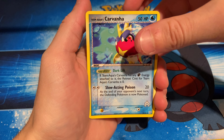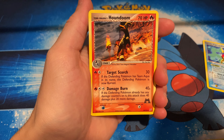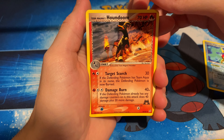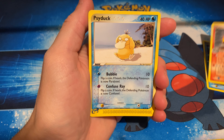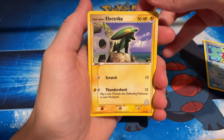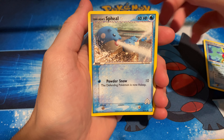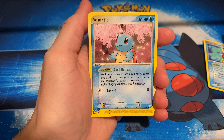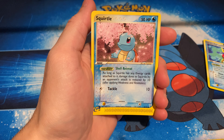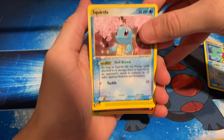We get Team Aqua's Carvanha. So these are Team Aqua and Magma — we'll go through each card and maybe take a little bit longer just to admire the artwork. Oh, Psyduck — I guess nobody wanted a Psyduck on their team. We got Team Aqua's Electrike, a Slowpoke, and Team Aqua's Seel. Oh, that's a nice one. Nobody wanted Squirtle on their team — I guess Squirtle doesn't really need a team. We got Squirtle. We'll definitely sleeve him up.